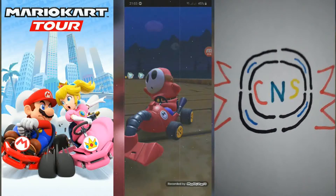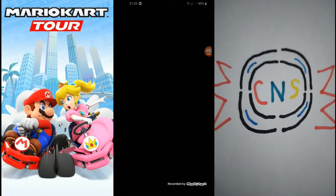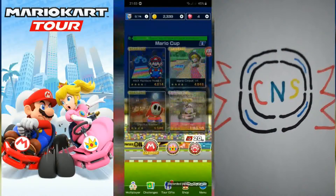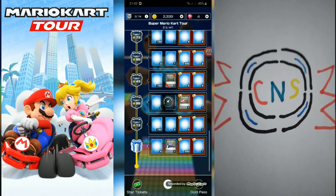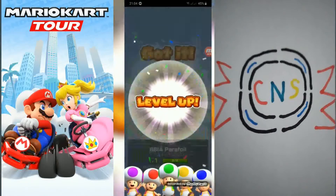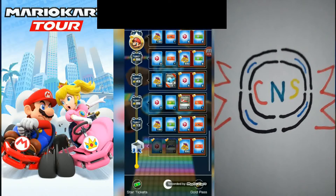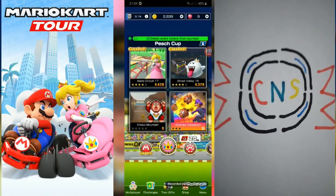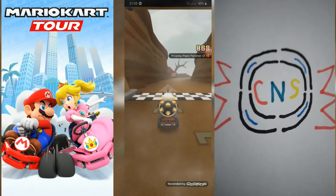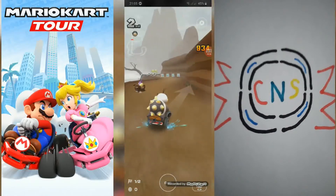There we go — we win, I won! Here's my grade. Let's go again. I'm just gonna check my tour gifts. I will be — BIA powerful is now level 2. Choco Mountain! You can also prepare at the start, just go in each direction.